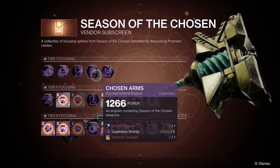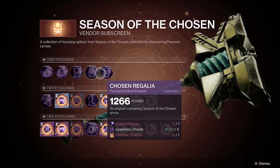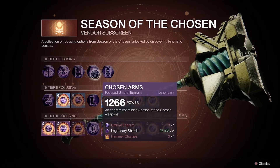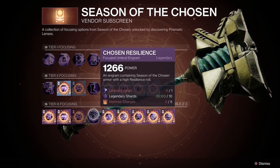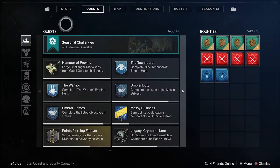You're probably asking: how do you earn Hammer Charges? Not too long after you get started in Season of the Chosen, you'll unlock the Chosen Regalia and Chosen Arms engrams, which allow you to focus further on getting Season of the Chosen weapons or armor. You'll notice there's an extra expense called Hammer Charges, which you'll need for Tier 2 and Tier 3 focusing, so it's important to know how you get them.